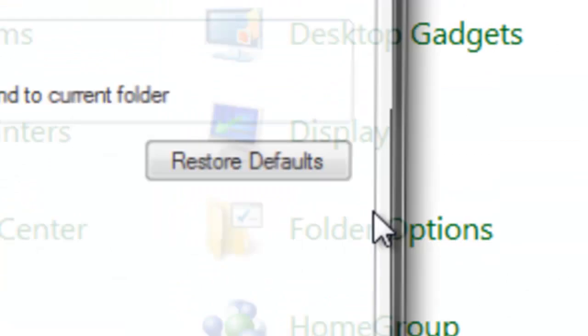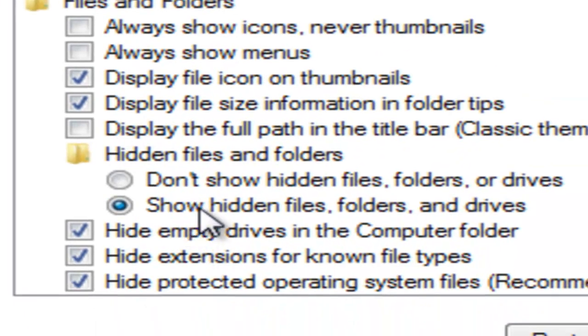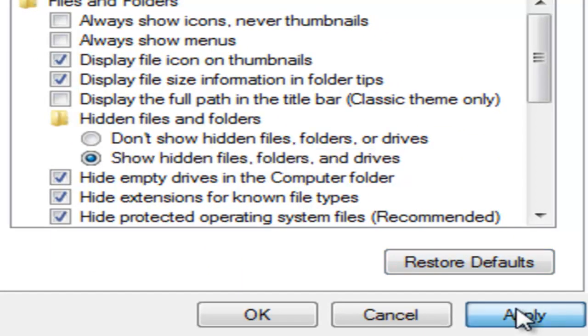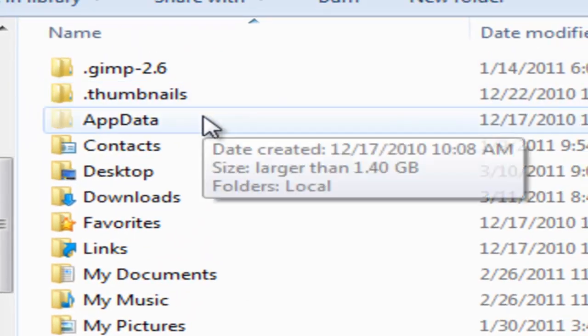Go to Folder Options, go to View, and then where it says Show Hidden Files, Folders, and Drives, you click it — enable it — and click Apply. Exit that, exit Control Panel, and App Data should be there.